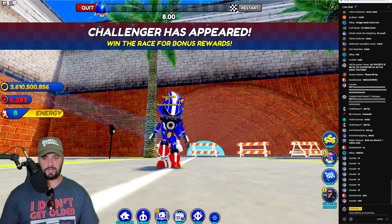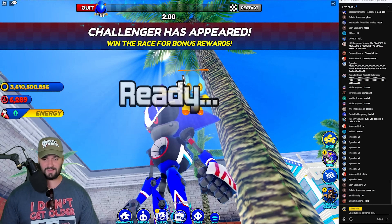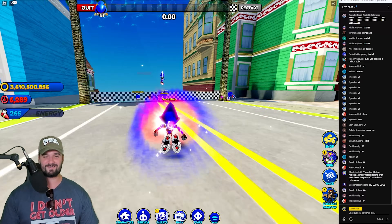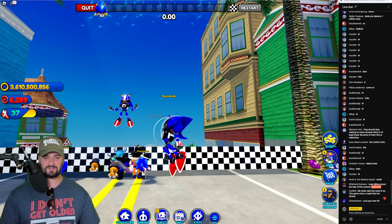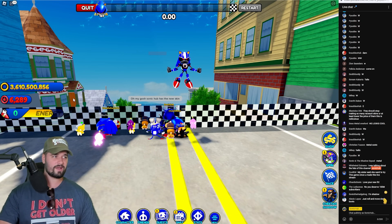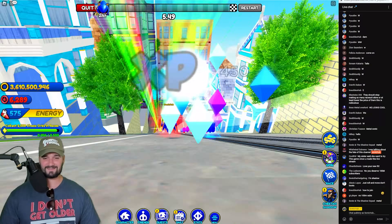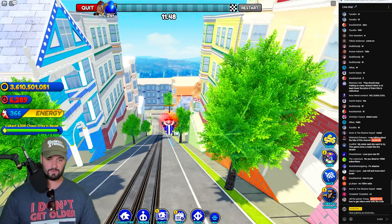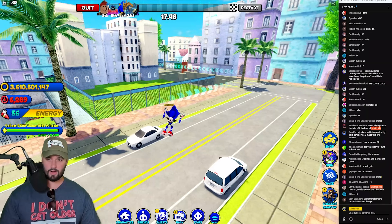Here he is in all his glory — he looks pretty good. This is a nice reskin. His boosting aura is sick — he's got the best boosting aura. City escape, Emerald Coast, and Metal Madness are the three racetracks you're definitely going to want to do for a quick farm. Spam that boost and roll — boost, roll, boost, boost, boost.